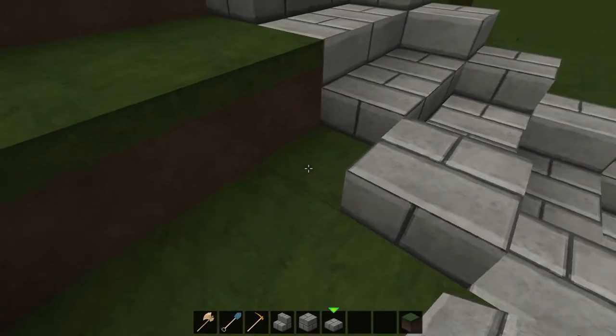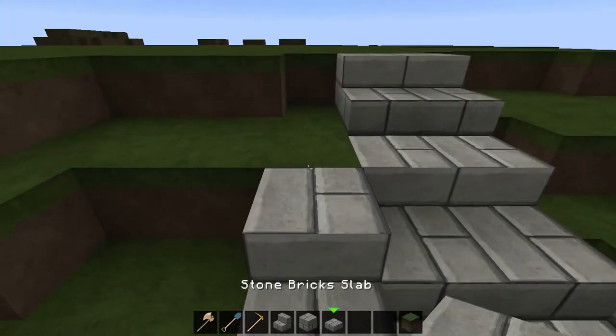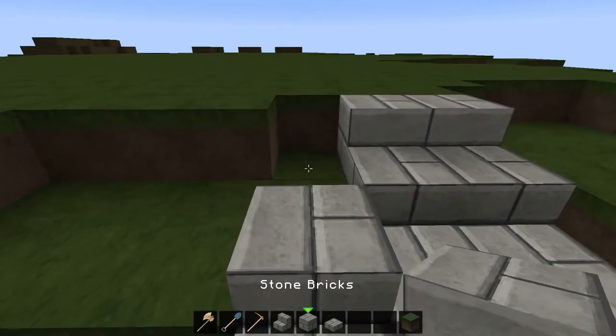The slabs look a lot nicer — they look a lot more gradual. Plus then you have a longer approach up into the house. So now the rest of this goes straight up all the way, so we will just continue doing what we did here — slab, then stone brick, alternating back and forth between the slab and stones.